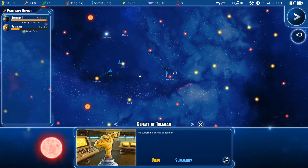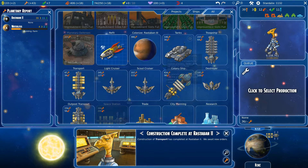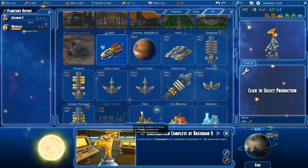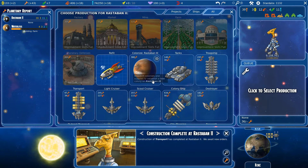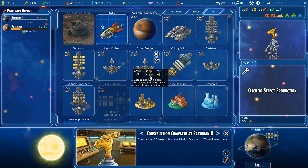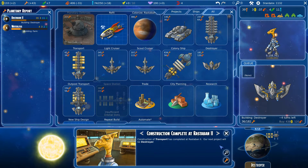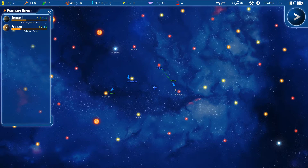I hate having to run every time, but I have no ships to fight anyway. What can we do? Let's build some ships so we can hopefully kill these harpies.